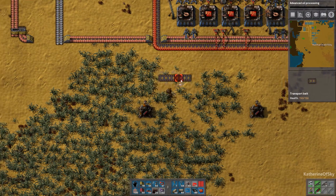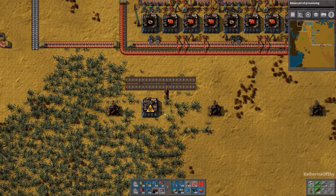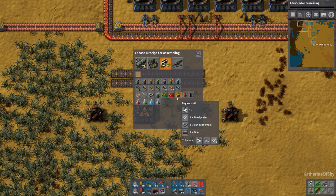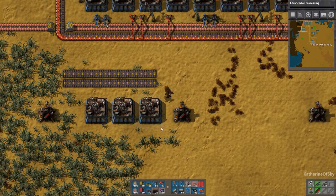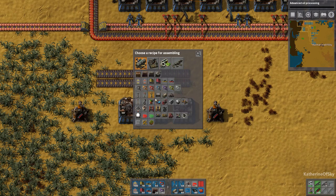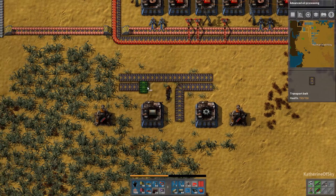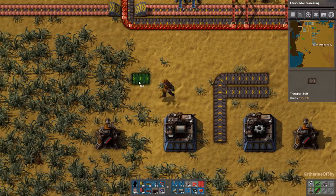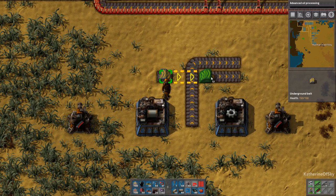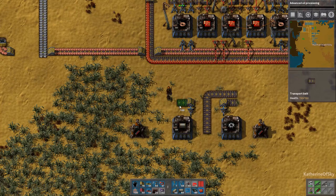I'm going to start right here, because I need robots - I need them. I've been suffering vastly without them. First thing we're going to need is pipes on one side and gears on the other. We're going to put this there. This one is going to go here.